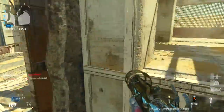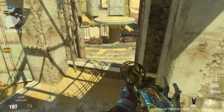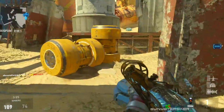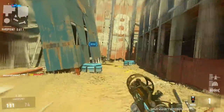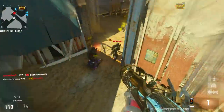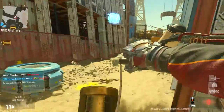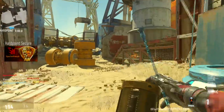The Blunderbuss is a shotgun, and at first I thought it was going to be horrible. It's not the best shotgun or gun in the game, but it is definitely really fun to use and really rewarding when you get kills with it. Stat-wise, this thing is very similar to the Tac-19, except for two main things.